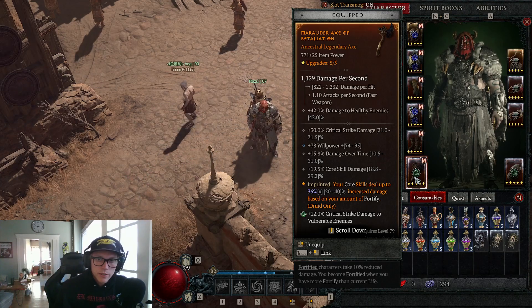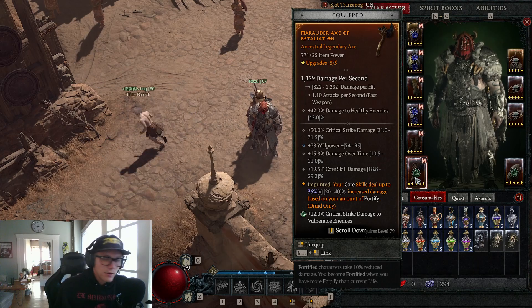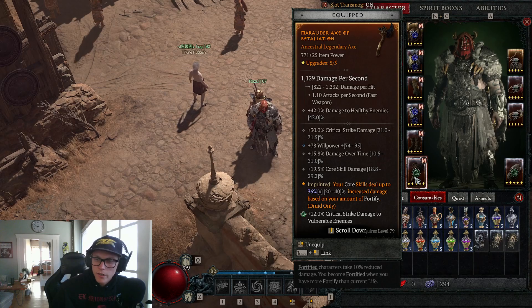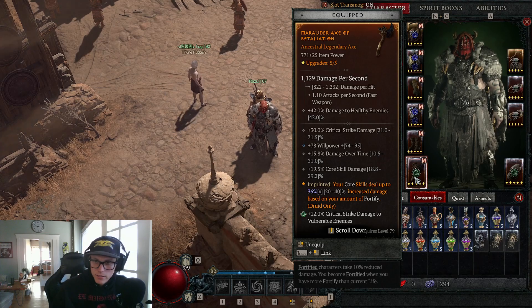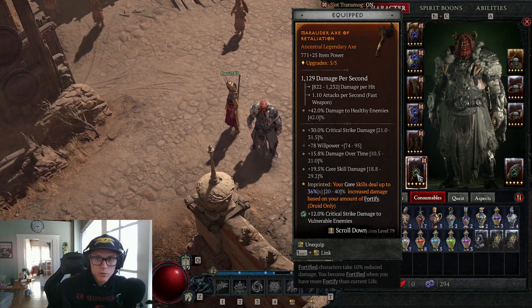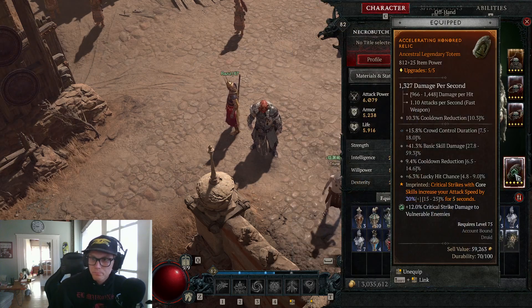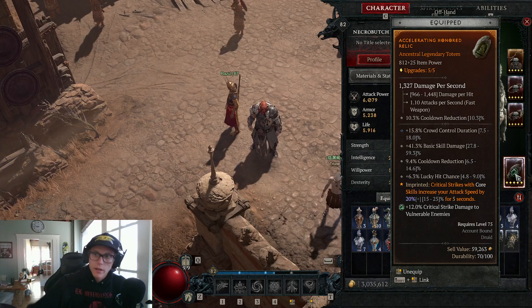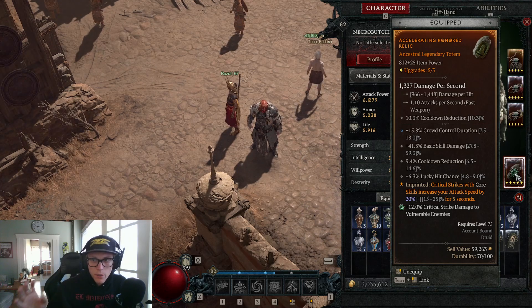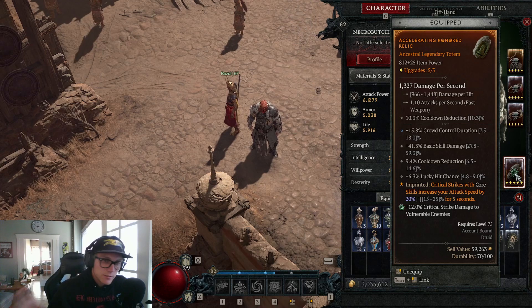I changed it from basic skill damage to core skill damage. I'm sorry if I confused you guys a little bit in that last video — I wasn't paying attention when I put the basic skill damage on. But now we have it right: it's core skill damage. I wish the numbers were a little bit higher, but this is the best roll we've been able to get so far. The totem is still the same, got double cooldown on there. Don't need the basic skill damage, but everything else on this makes up for it.